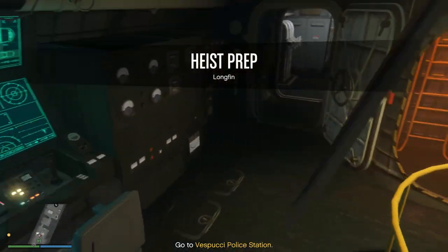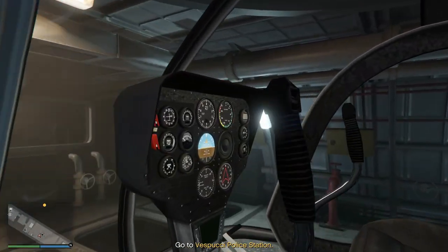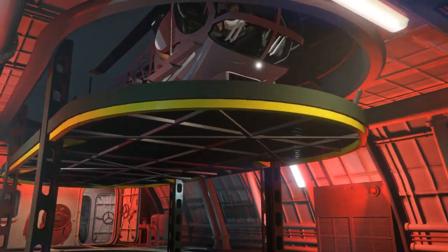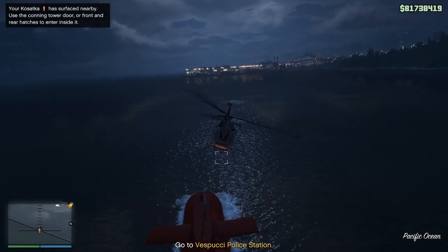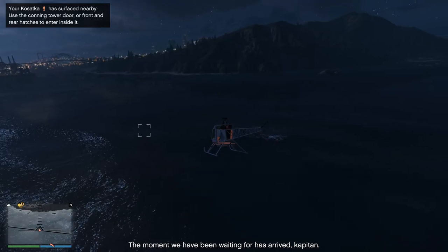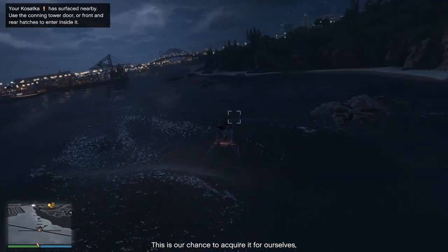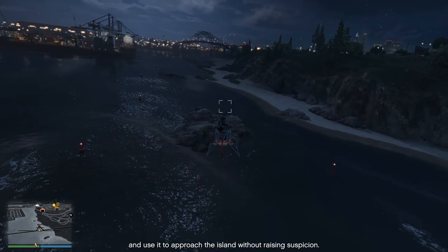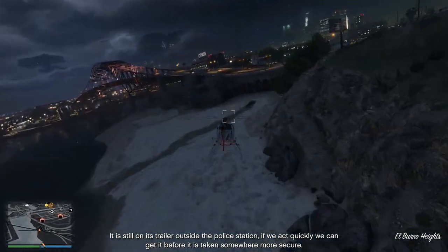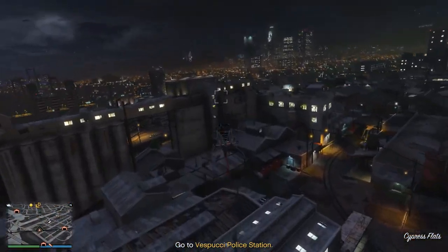When it comes to transportation for all these setups, I like to use the Sparrow. It's super fast, flies at 160 miles per hour as long as you're at a high enough altitude. The Sparrow has unlimited missiles and is incredibly fast to spawn in next to you. Even if it gets blown up you don't need to pay anything, and it only has a two-minute cooldown. If your Oppressor Mark II gets destroyed, it's a five-minute cooldown, doesn't carry unlimited missiles, and you have to pay for it. So I personally just like the Sparrow — it might take one or two minutes longer, but it's still very easy.